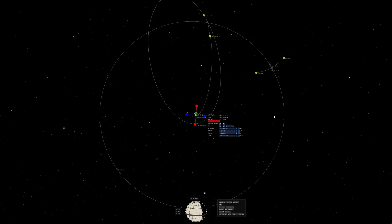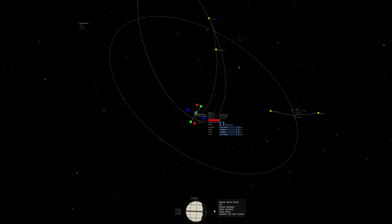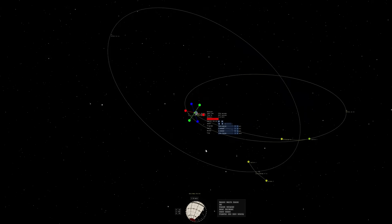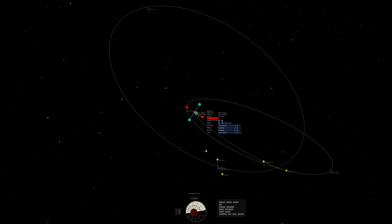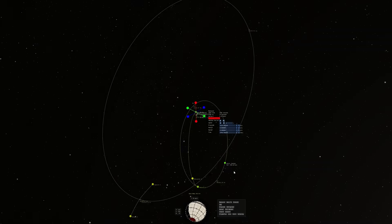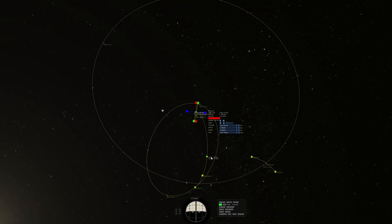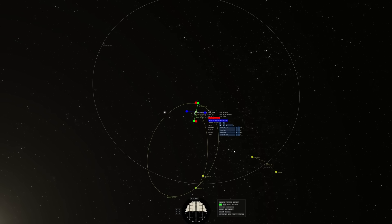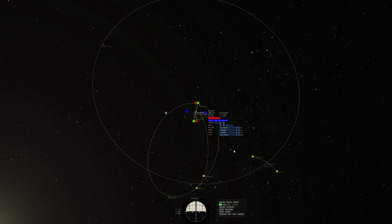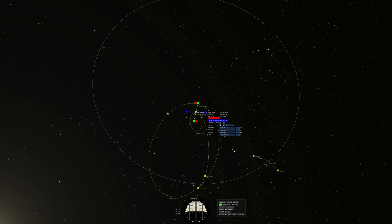You can actually warp to it and use the maneuver node to set up your flight plan, but I've actually just been having a lot of fun doing them myself — that's one of the things in game development we call 'finding the fun.' So I've warped to that maneuver node, set up my SAS to prograde, and I'm going to do that burn — you can just see that appearing.